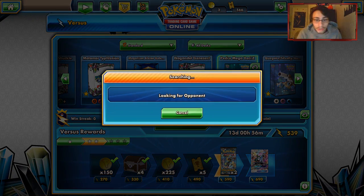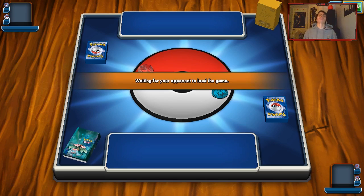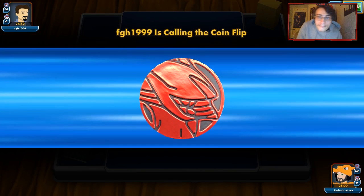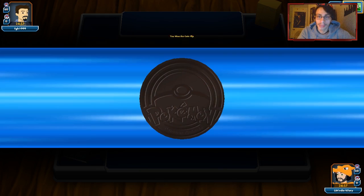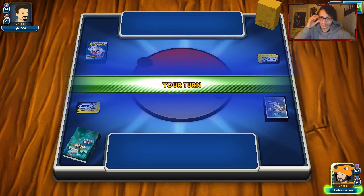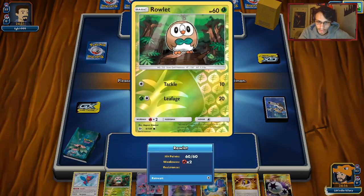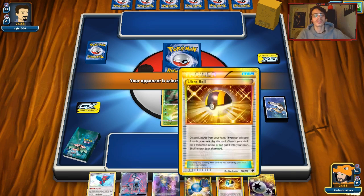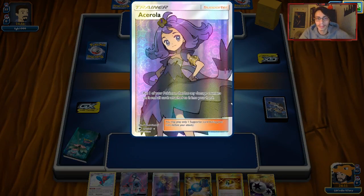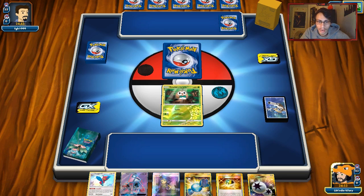Here we go, we're going to do some games with Pedro's deck. We got a Rowlet start with a pretty solid hand. The only thing this deck is really missing is Palpad to get your Ace Rollers back, but other than that this list works.